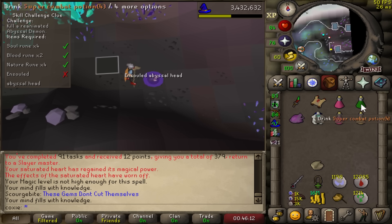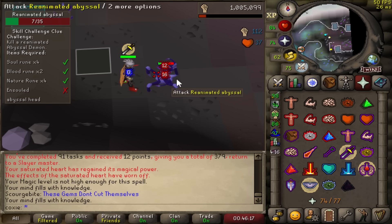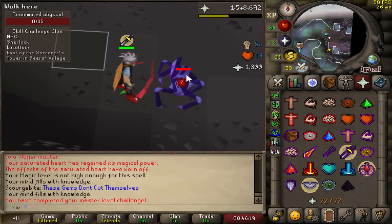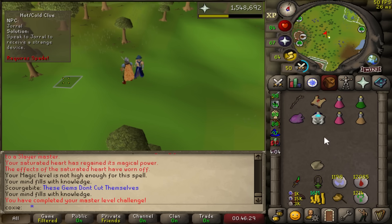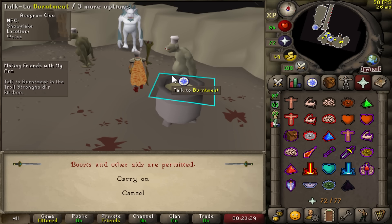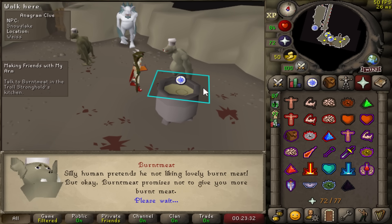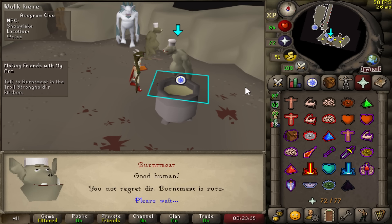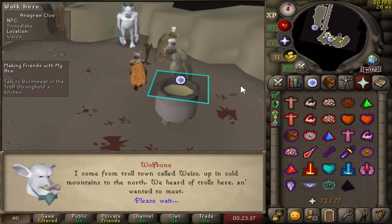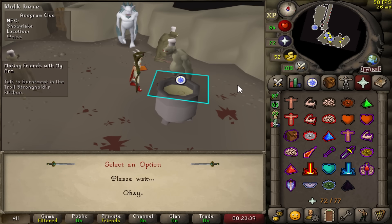Reanimate Abyssal Demon time. Getting these pies and making them on an Ironman is so bad — they have the weirdest ingredients, but being a main is really nice, you can just buy them off the GE. At the top left corner you can see we have a master clue requiring us to go to Weiss and speak to Snowflake, which means we need to do Making Friends with My Arm — one of the few quests I still haven't done. Everything is falling into place — just get this quest done and continue on with the master clue.